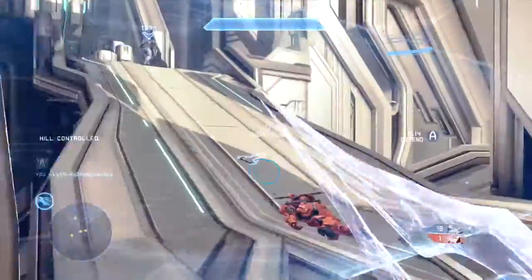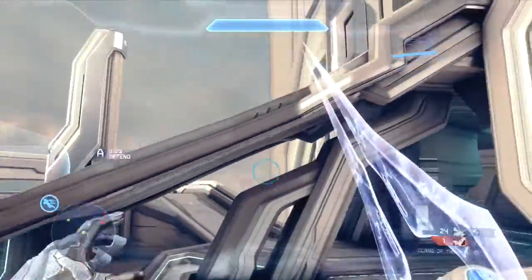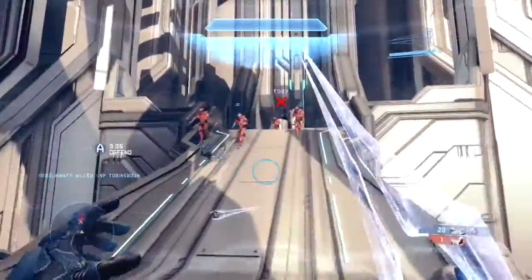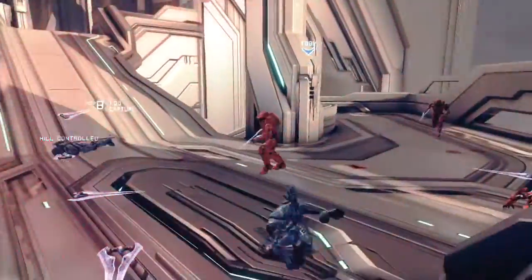You may be noticing that I'm always using the lunge trigger pull in Halo 4 — I'll explain this in a moment. In Halo 4, you always want to use this lunge capability. When the reticle turns red, you want to swipe and hit them with the sword.